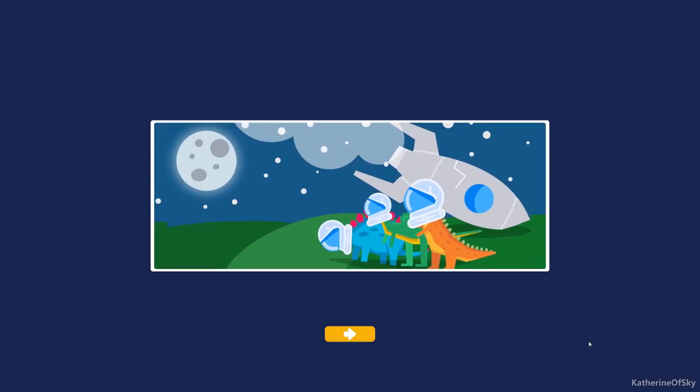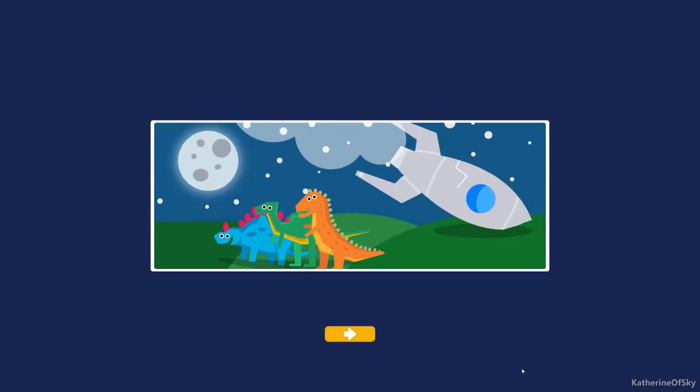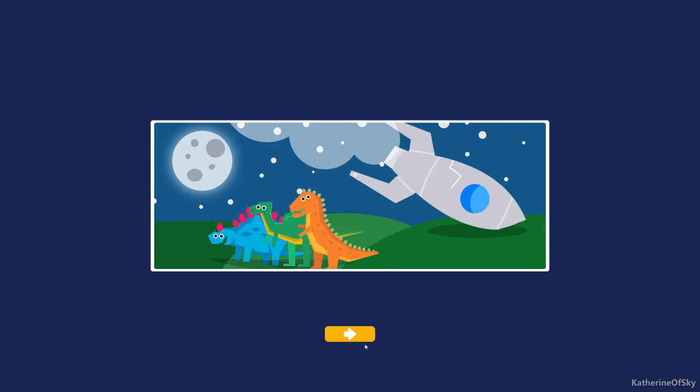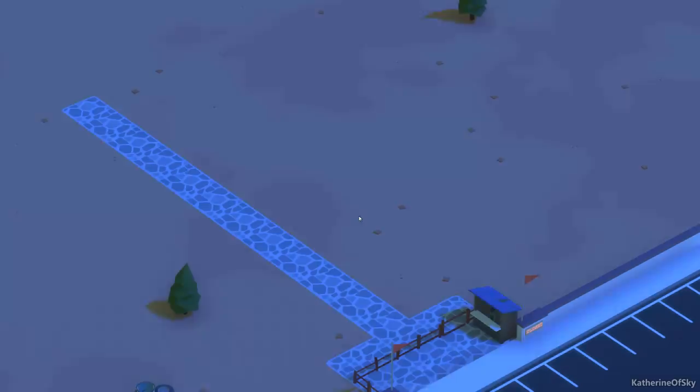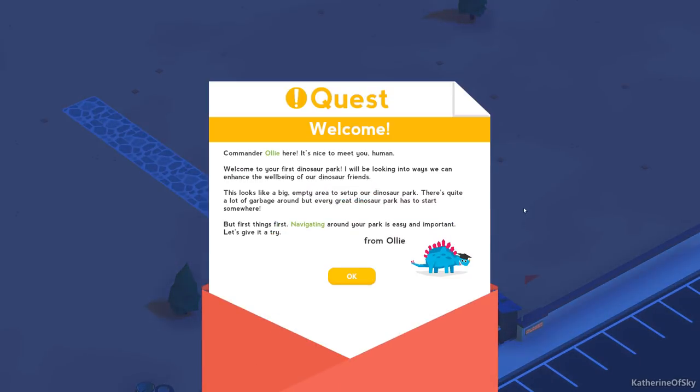Dinos are coming to Earth in a space shuttle. Oh dear, we've crashed. We're going to call our park Dino Funland. Welcome — Commander Ollie here, it's nice to meet you, human. Welcome to your first dinosaur park. I will be looking into ways we can enhance the well-being of our dinosaur friends. This looks like a big empty area to set up our park. There's quite a lot of garbage around, but every great dinosaur park has to start somewhere.